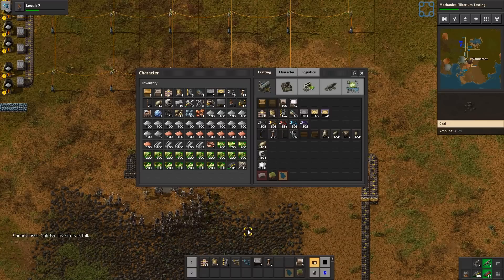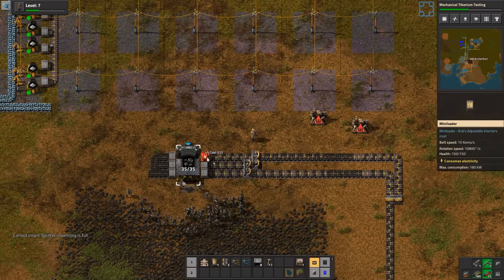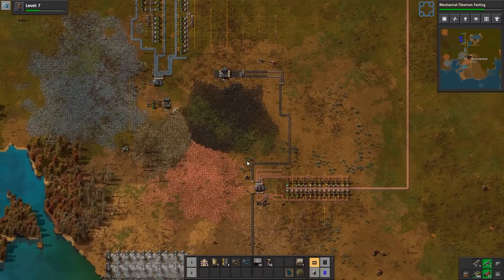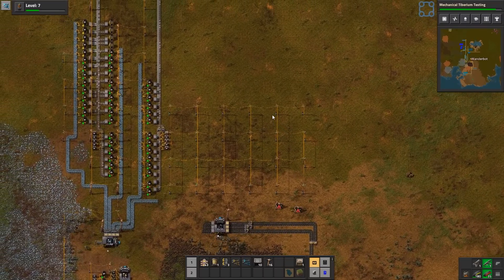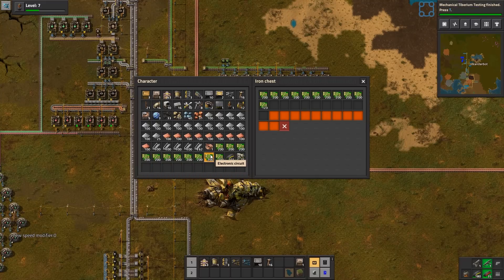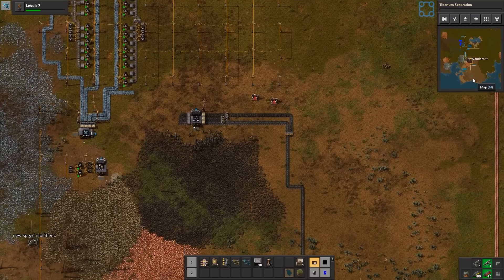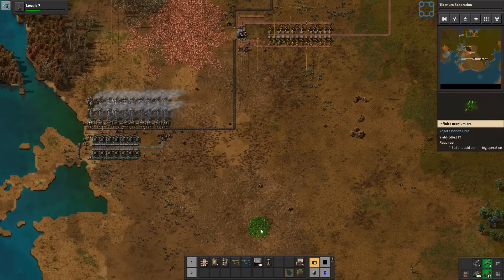I'll just plop those down. Too much electronics. That should let us output considerably more coal than we have been — should keep the boilers going until we get to a better alternative power source. Let's put away some of these electronics — too much. Next up, I'm just going to research a bunch of the Tiberium mining. Let's see if there's some Tiberium, or if that's just a uranium patch. Nope — infinite uranium.